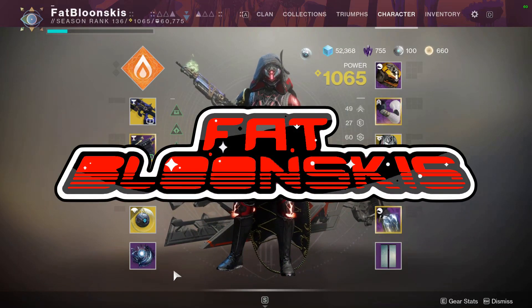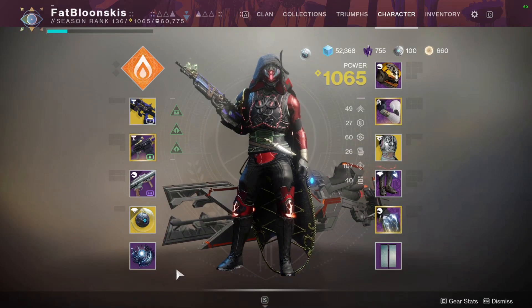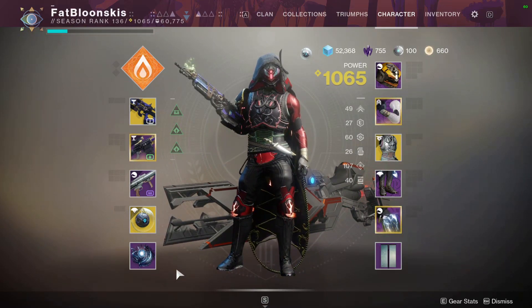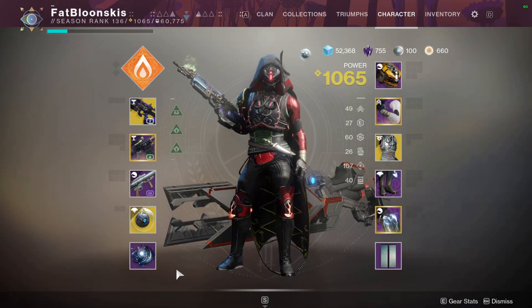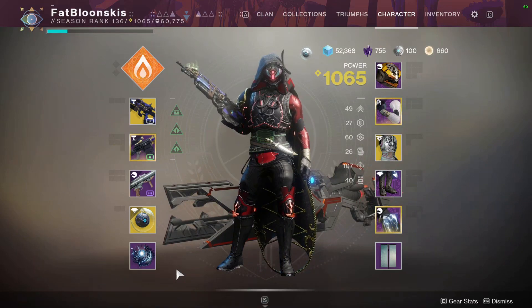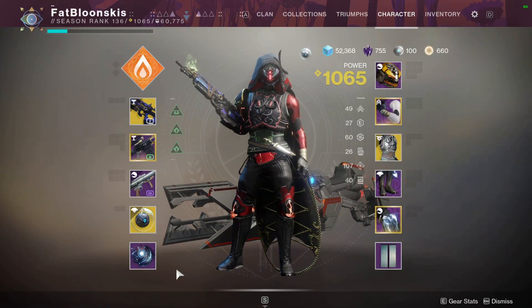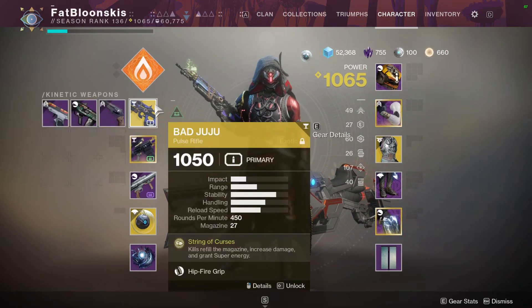Welcome back to the channel! Fablinski's coming at you with another Destiny 2 video. This time I want to take the build I just put out — my 100 intellect Way of the Sharpshooter build — into PvP, because I think it has some potential there. Being able to have double the knife charges and 100 intellect means I'm going to have my super a lot.